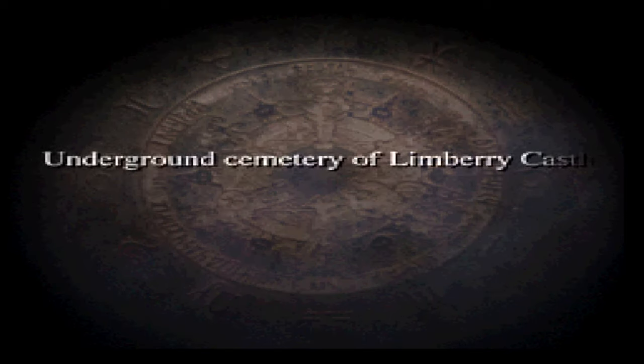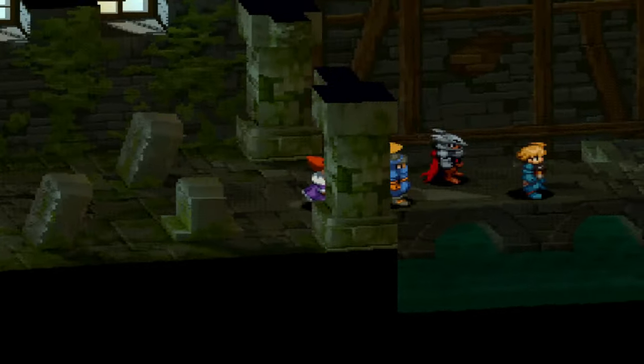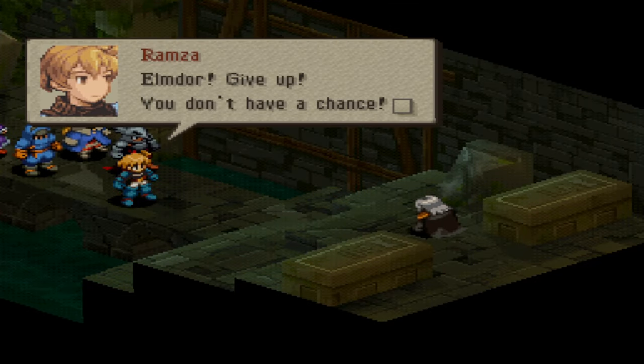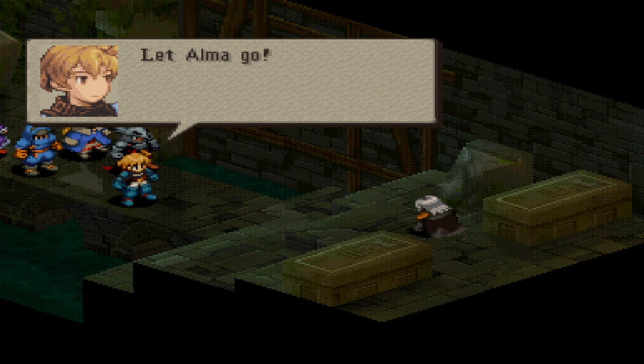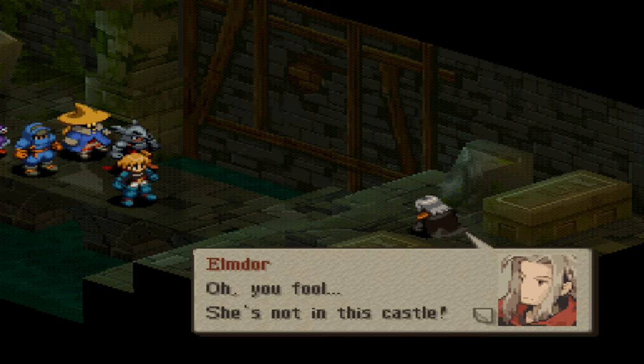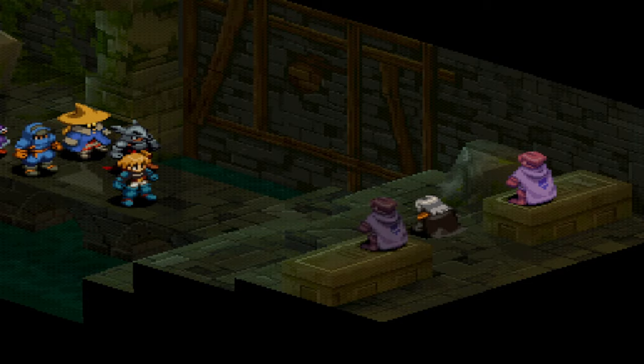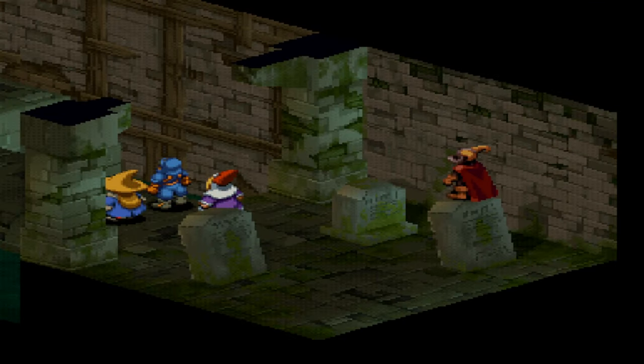And we have Underground Cemetery of Limberry Castle. Whenever you are prompted to go to the cemetery after a fight with a guy like Elmdor, I might use a little bit of caution with that proposition. But here we go — we find ourselves underground. And it looks like Elmdor is here. Ramza says: Elmdor, give up. You don't have a chance. Let Elma go. 'You fool — she's not in this castle. The only ones here are the spirits of the dead.' And he wasn't lying when he said that, that's for sure.